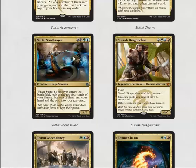Sultai Soothsayer is a five mana 2/5 — five toughness is good — and when it enters the battlefield you get to look at the top four cards, put one into your hand, and the rest into your graveyard. Another good delve enabler.